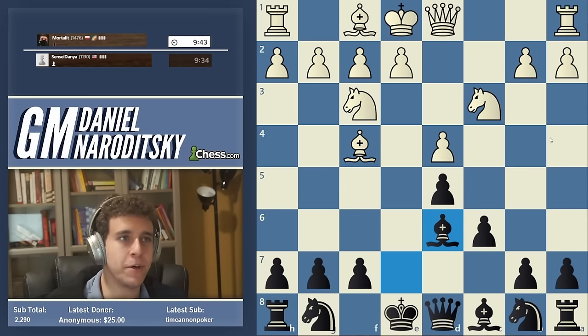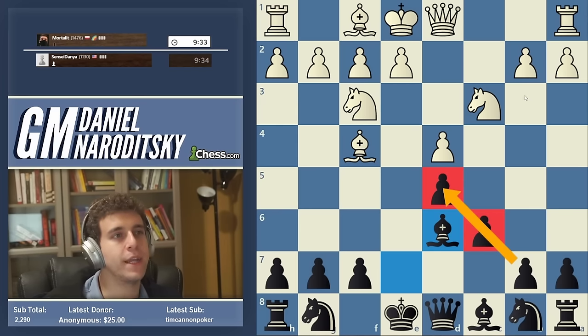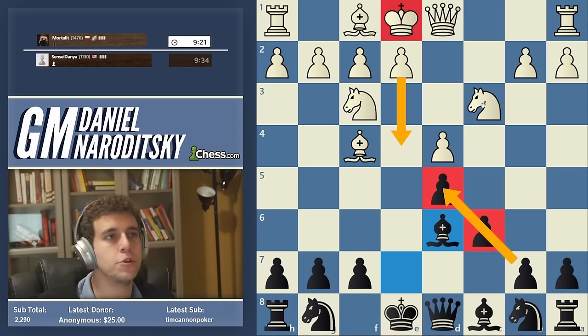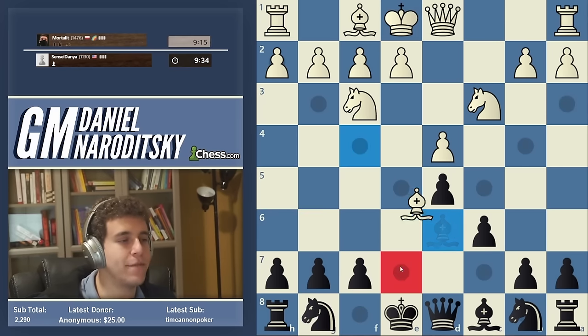You might be looking at this and saying: okay, I get the idea, but you're not developing any pieces — how can you expect to get away with that? It all has to do with the state of the center. We're so solid — we have a pawn chain, the center is relatively closed, White's not going to play e4 anytime soon because White's king is also in the center. So we can afford to make two or three moves with the same piece. Don't be obsessed with that rule — look at the position.